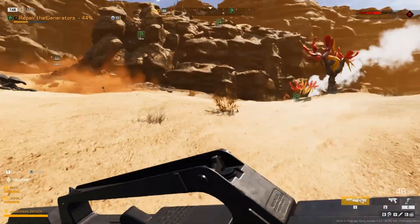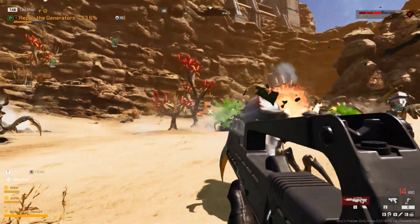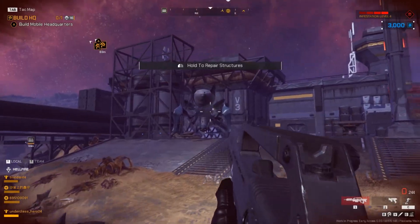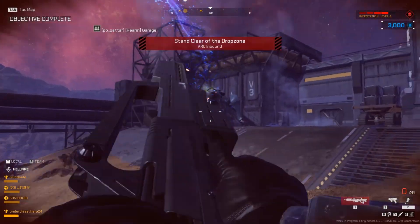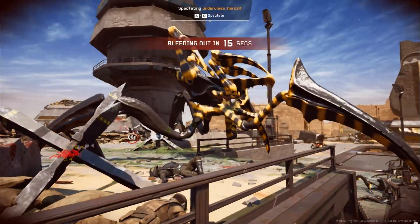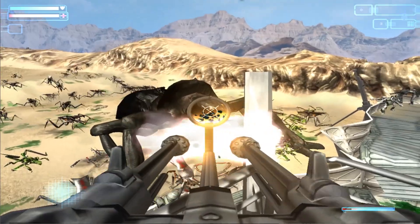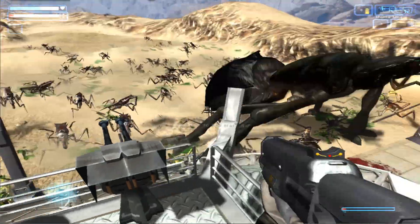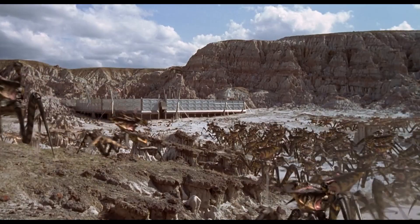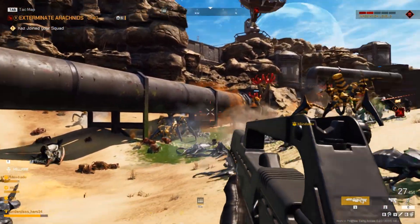There are only five types of bugs in the early access build of Extermination: drones, the warrior bugs which are the most common, a gunner which shoots projectiles from a distance, the plasma bugs, and the tiger elites, which are absolute giants compared to the 2005 game where they were just armoured bugs. Missing from the roster are the flying hopper bugs and the iconic tankers from the films. But even with just the current lineup of bugs, the combat is still quite a lot of fun and works well enough for a horde shooter.